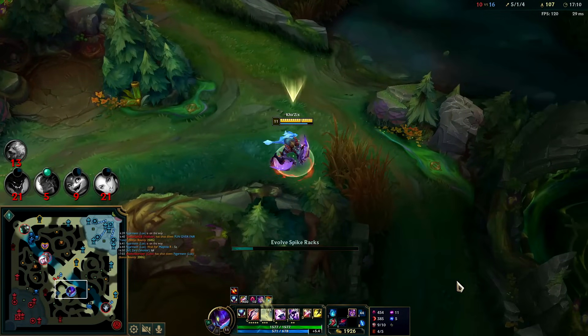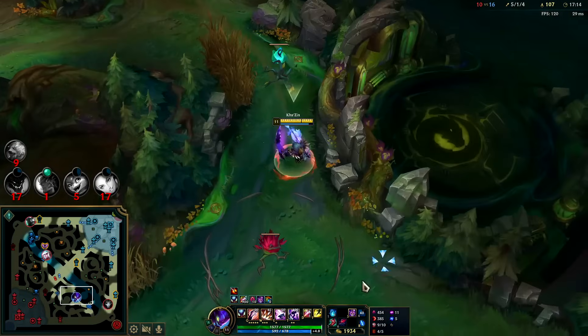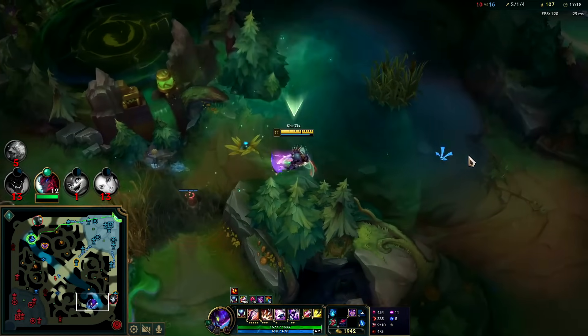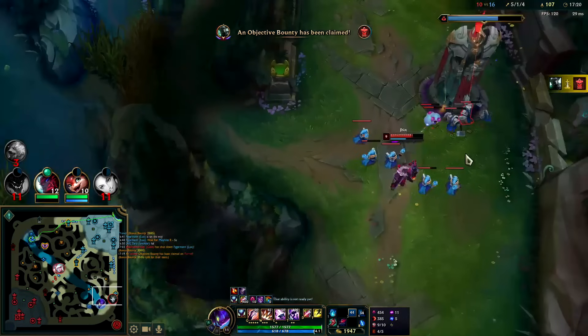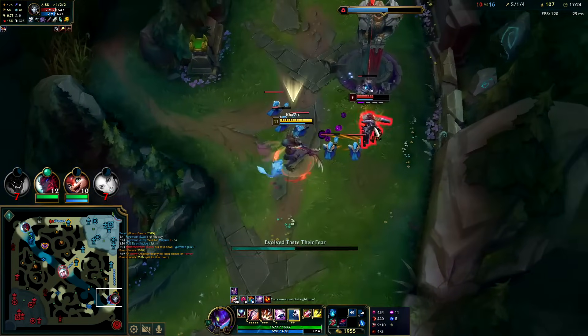I'm gonna go back for Jhin. Got W evolution for the slow. I need one more jungle camp and I'll have my jungle item finished. He's being so greedy — we'll pop it this way, we don't want him to see. I'll moose him down — I'm not gonna use jump, I'll just use R. Auto Q.